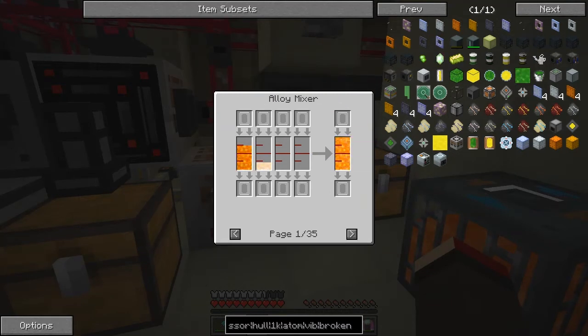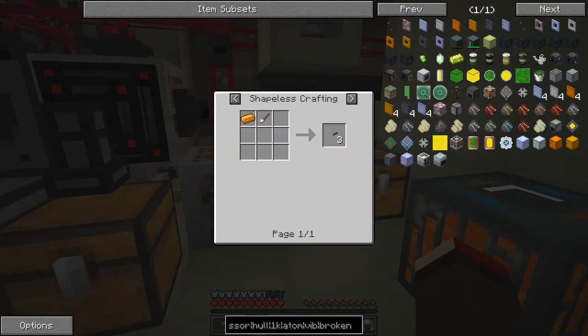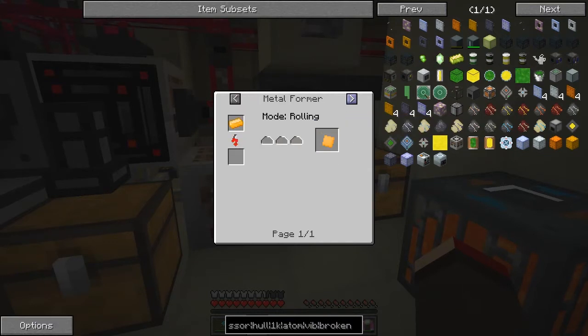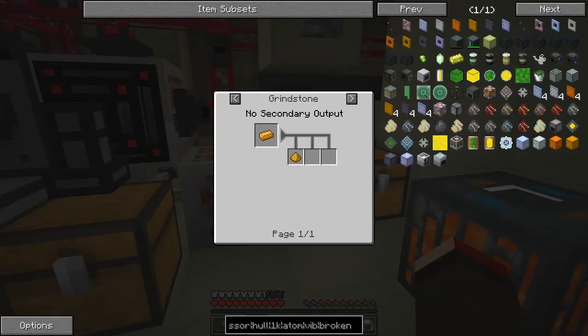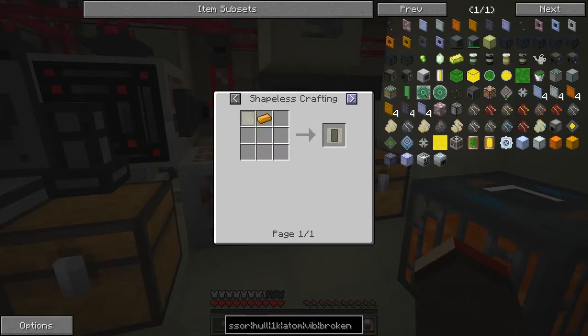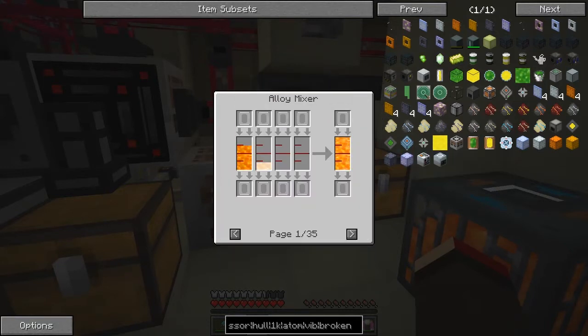Let's have a look at the recipes for the alloy mixer. Bronze is obviously quite useful. Brass — I don't see any uses for brass ingots anyway. We can make cable anchors, some dust and some blocks, and brass plate from tech. I don't think I have any uses for it. Dust you just smelt — let's check — no, no uses. So that's a useless one. Carrying on, we can find things like liquid enderium.